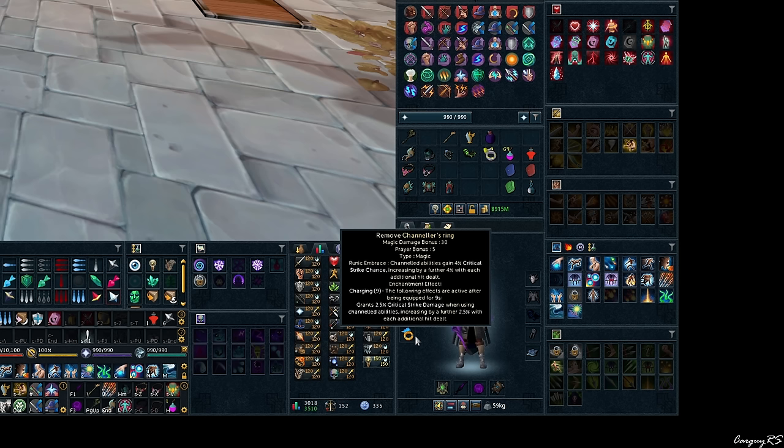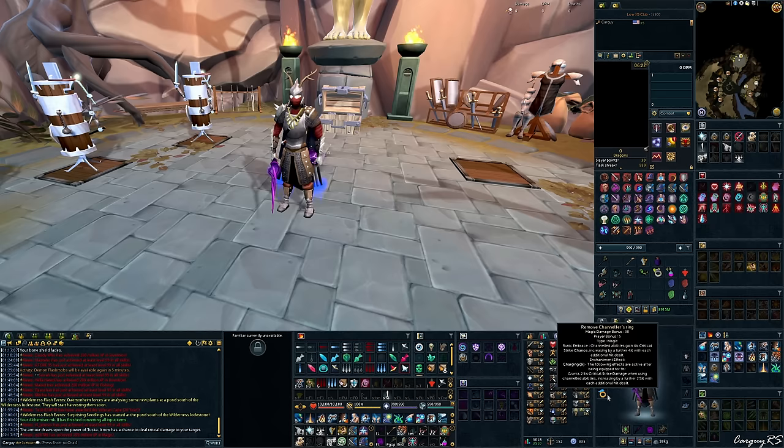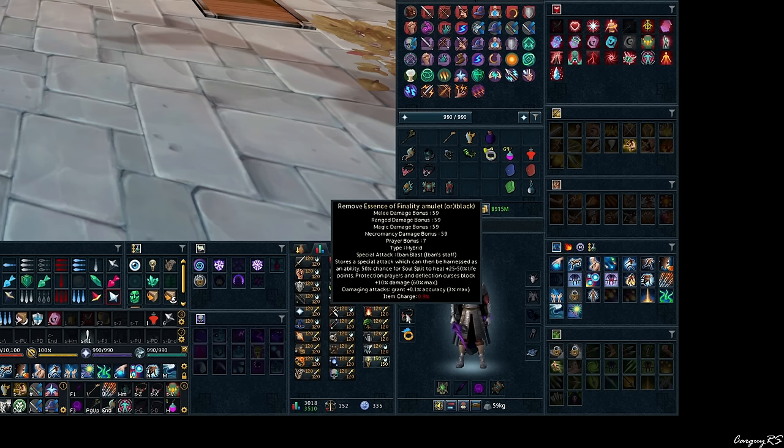Channeler's Ring is a very consistent option for damage with magic, being that G-Conk is the bread and butter ability of magic DPM. On any channeled ability — G-Conk, ABF spec, Asphyxiate — these abilities get a compounding crit chance increase, starting with 4% and increasing by 4% each additional hit. This ring just buffs the heck out of G-Conk and your two-hit Asphyx. With the enchantment, it also gives a crit strike damage buff so when your abilities do crit, they'll strike a little bit stronger.